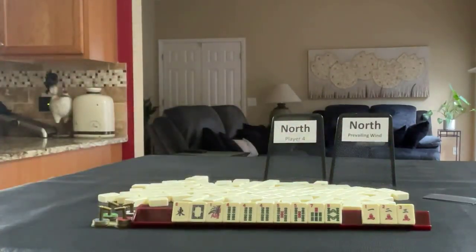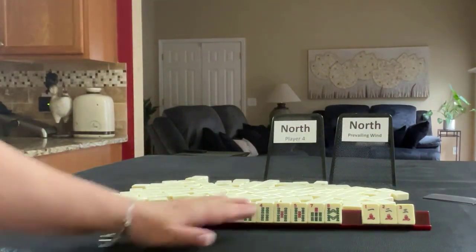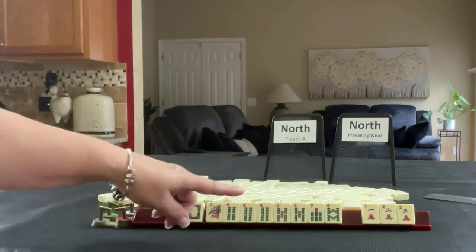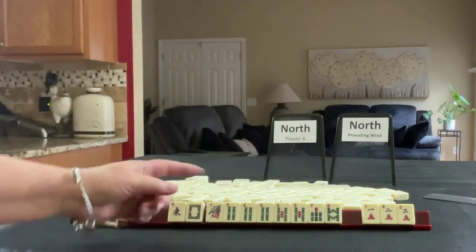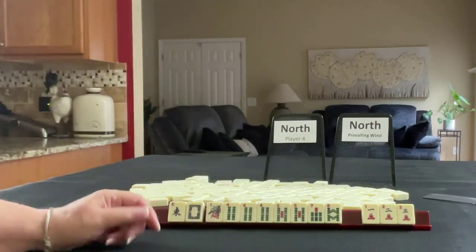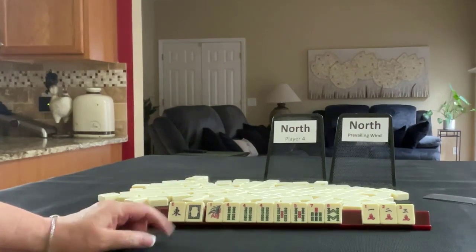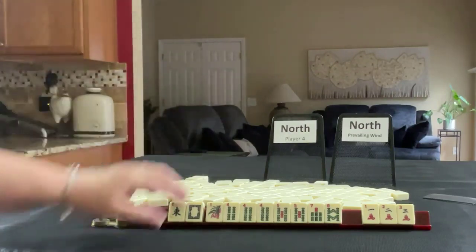I'd probably pick a hand so we can whittle out some of these tiles to make that a better pass, because every pass is going to your opponents. You don't want to help them build their hand. We are North and prevailing is North.